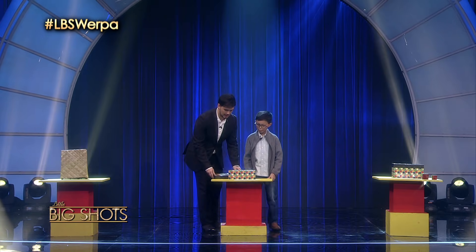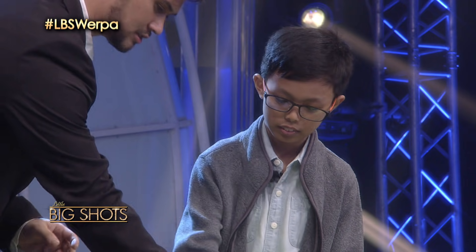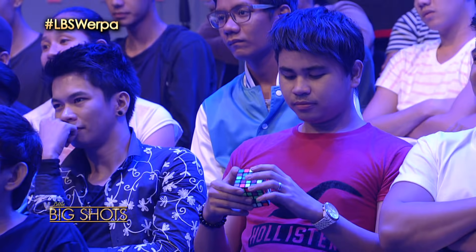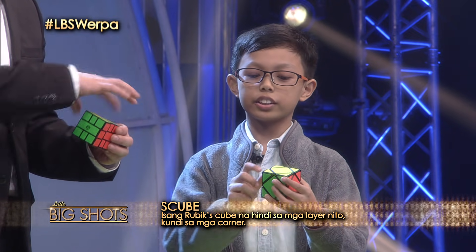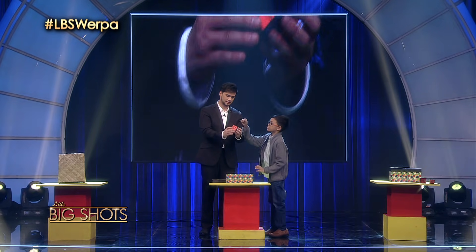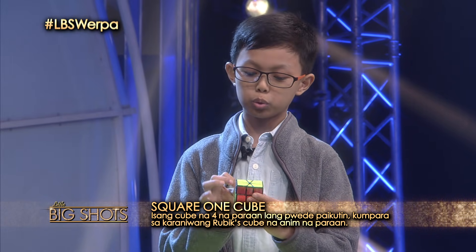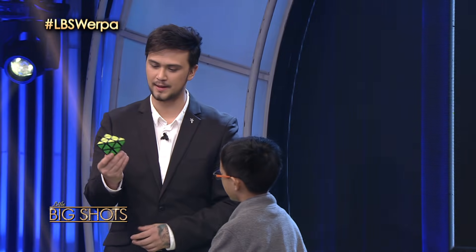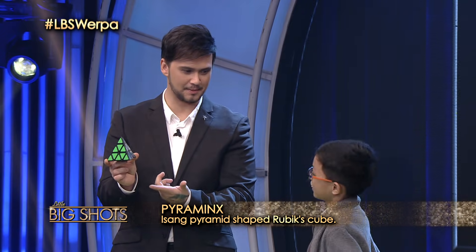Franco, ipapakita ko lang po sa inyo anong mga klase yung iba't ibang shapes ang makikita natin. Kilominx po. Kilominx? This is like a two by two pentagon shape. Eto naman? This is called a skewb. Instead of turning by layer, it turns around its corners. And eto naman? This is a square one. This has only four ways — one, two, three, and the fourth is the other way. Tapos meron tayo dito yung parang triangle. This is called the pyraminx. It looks like a pyramid, di ba? So let's start with the pyraminx.